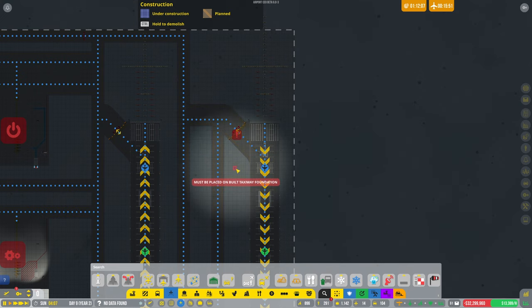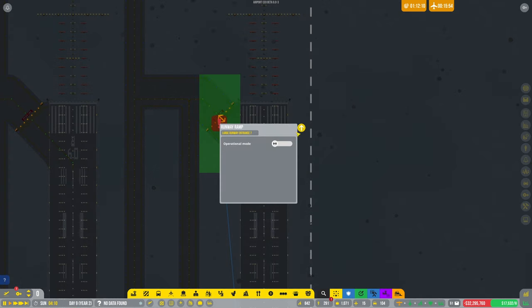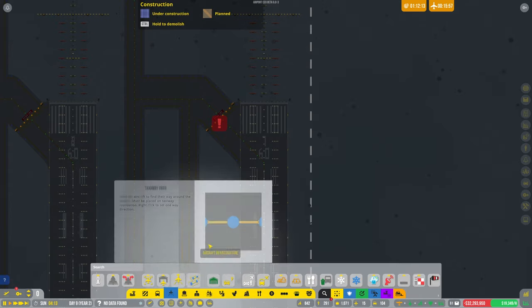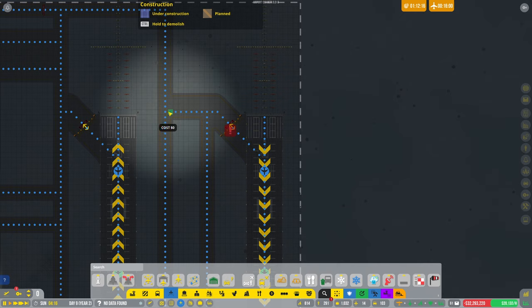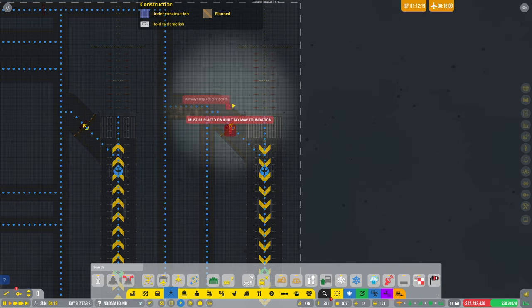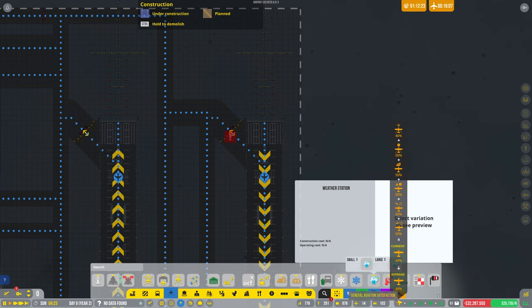Why is that still flagging? Runway not connected — why is it not connected? It looks like it's connected to me. I missed something on here. Am I just being really stupid here? That's better — that looks right.